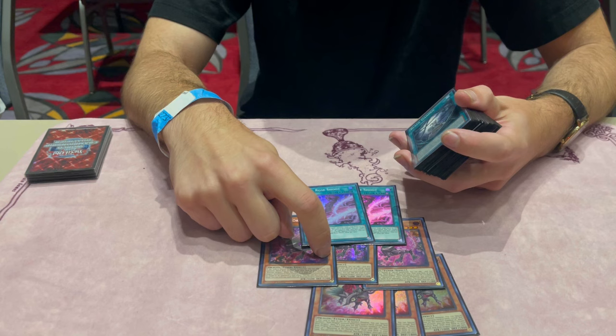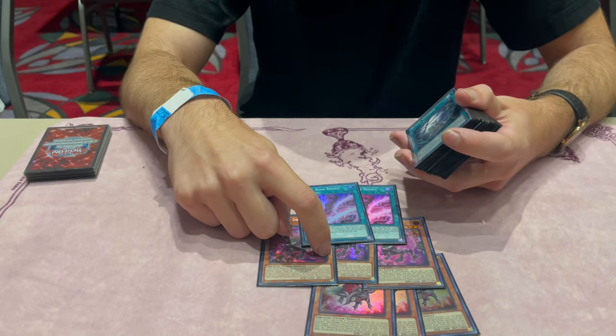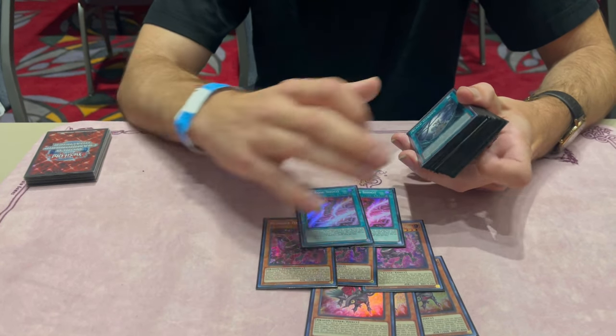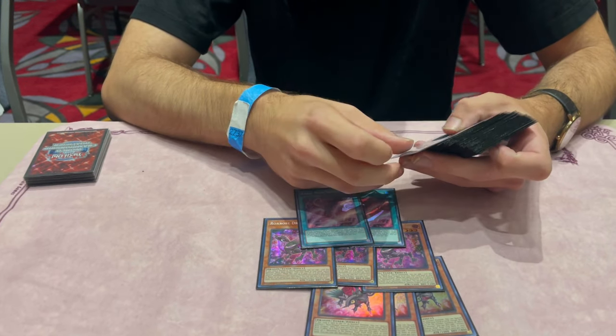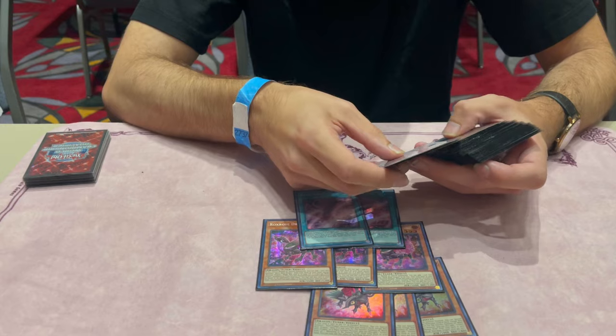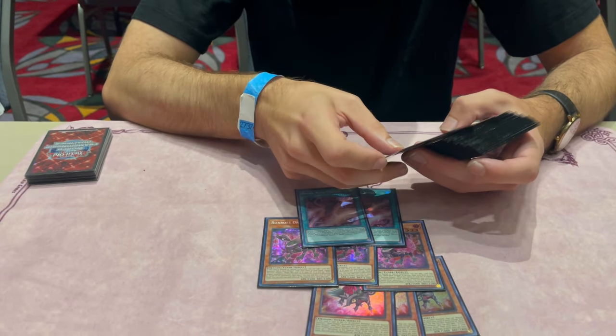If you start with this one, it's 1 level 8 synchro, plus some additional follow-up. Both of them are pretty good, but obviously the bread and butter is just drawing one of these plus 1 Runic spell or 2 Runic spells at any point — start cooking.